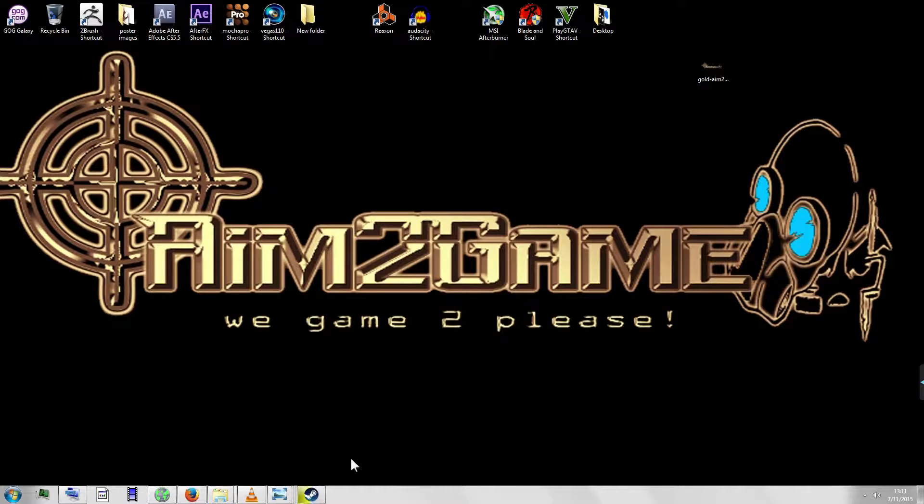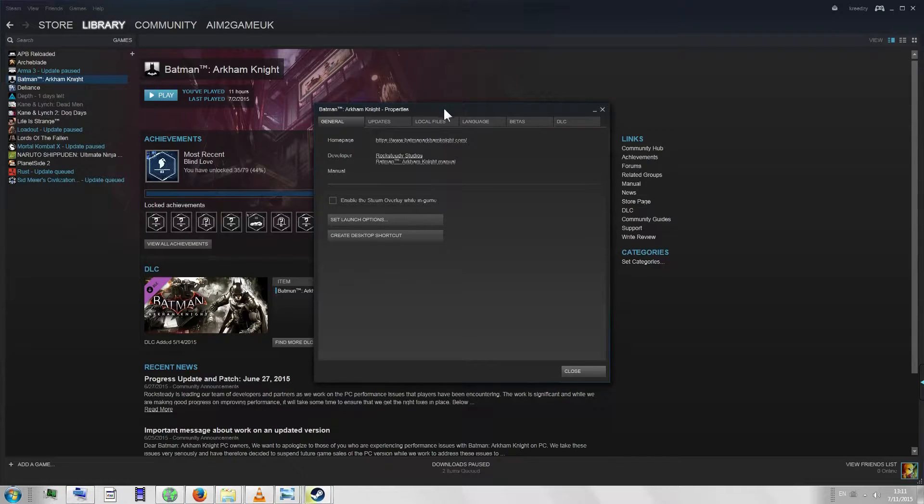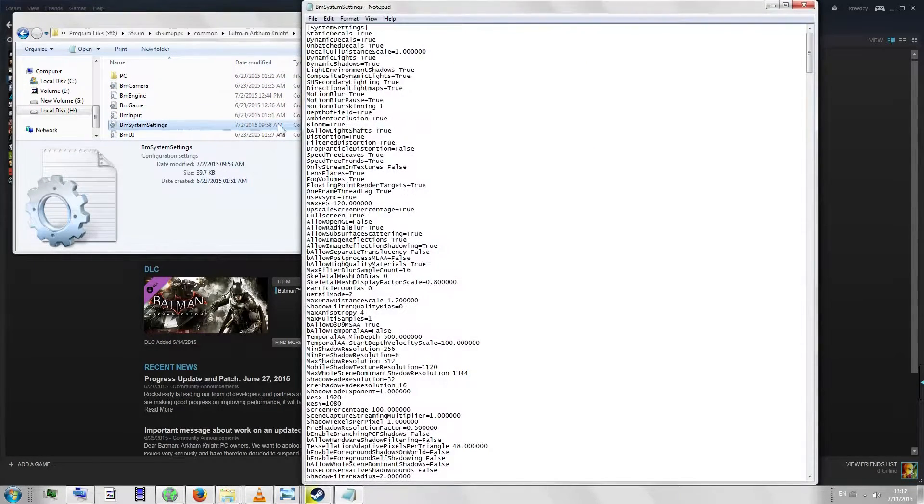You're going to want to open up Steam and find your Batman Arkham Asylum game. Right-click it and go to Properties. Once you're in Properties, go to Local Files, then click Browse Local Files. From there go to BM Game and then go to Config. From Config, click BM System Settings.